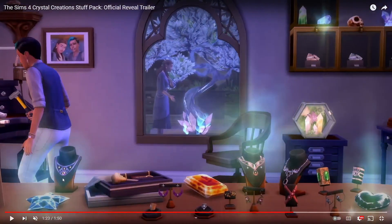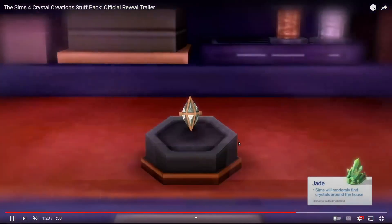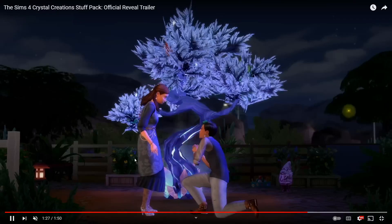On the crystal grid, your sim can add different things — a necklace, a bracelet, earrings. Orange topaz gives sims a boost to creative skills, which is really cool. And can we just pause and look at that necklace with the black stone — it looks like jade, onyx, or obsidian — that is the most gorgeous necklace I have ever seen in the game. I desperately want it in real life, honestly. Jade causes sims to randomly find crystals around the house, so it's kind of like a lucky crystal.